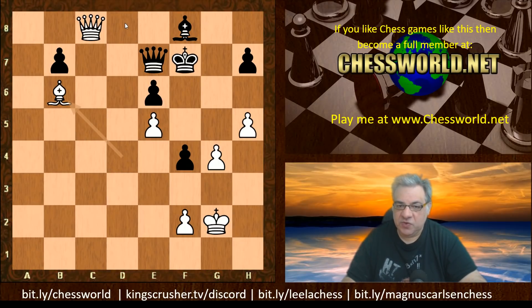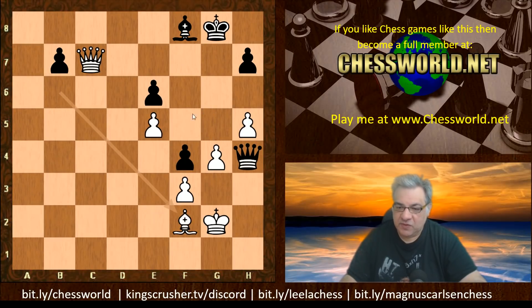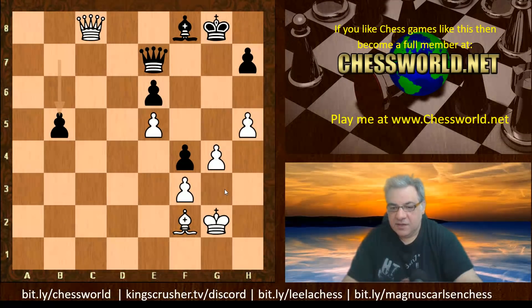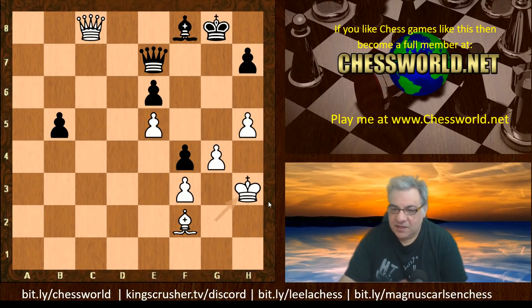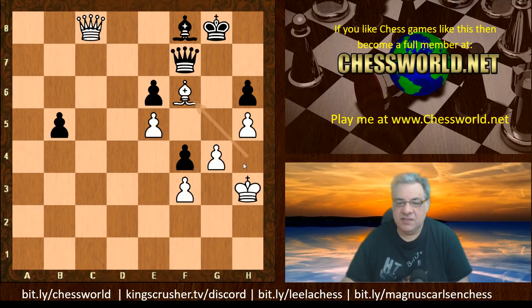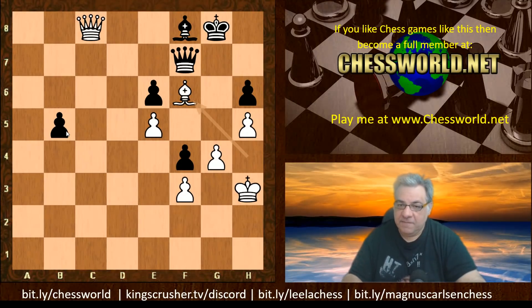Bd4, Kf7, Bb6 — giving a coordination point on d8 potentially. Qg5 check, and now f3, Qh4, we have Bf2 kicking the queen out of g3 usage. Qe7, Qc8 — again pinning b5. Black has that passed pawn. Kh3, h6, Bh4, Kh3 supporting Bh4 — that's an interesting use. Qf7, and now the bishop installs itself on f6. Not only is there a pin, but the king is being restricted and this pawn seems potentially vulnerable.